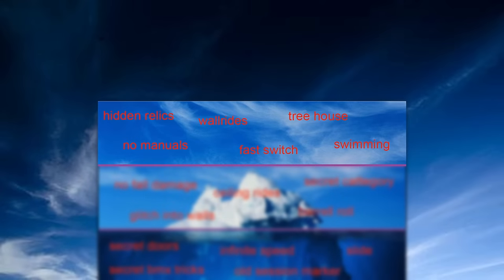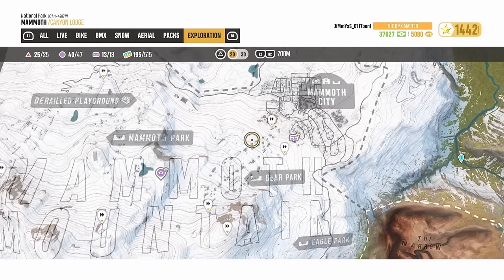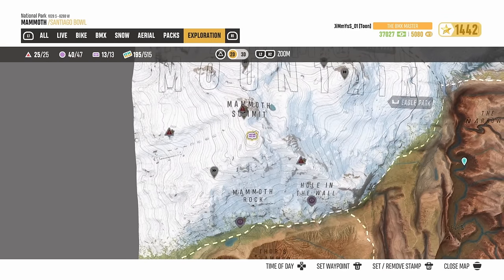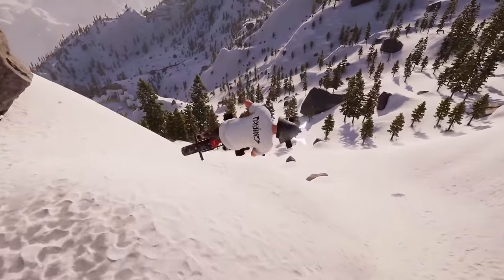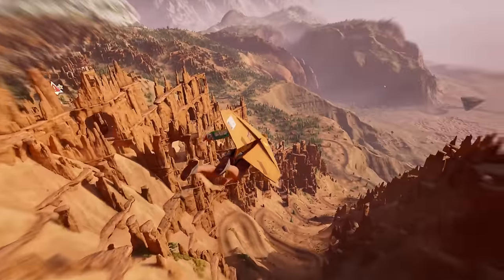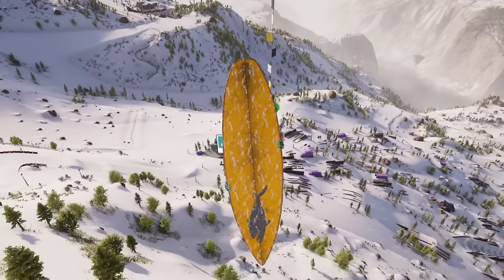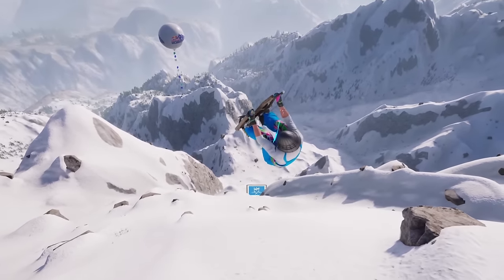The first layer is for things you'll already know about if you've played the game for some time. Hidden Relics: there are currently 13 hidden pieces of gear all around the map, indicated by this icon. Some of the best ones are the snow BMX, the cardboard wingsuit, the surfboard, and the mini wooden skis.